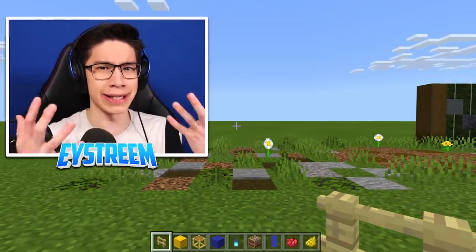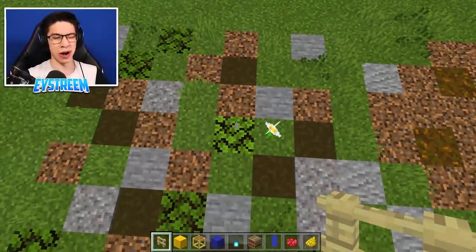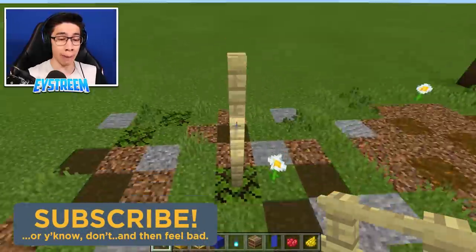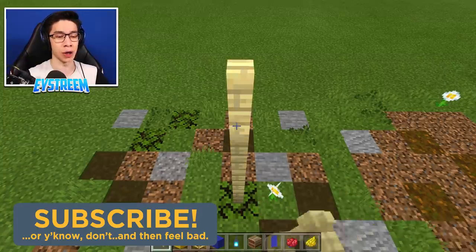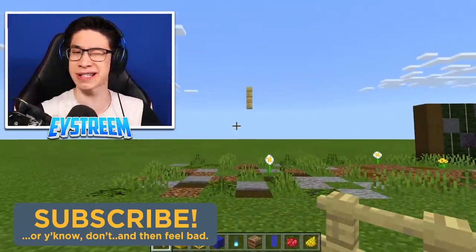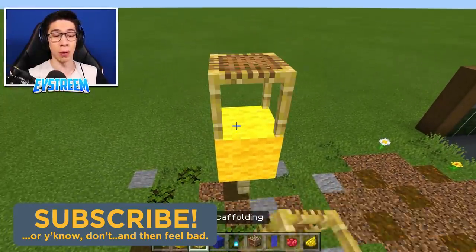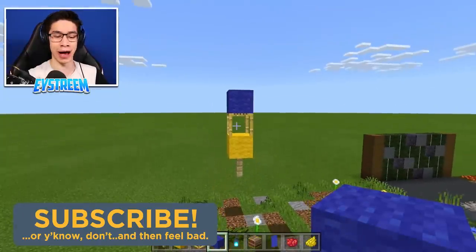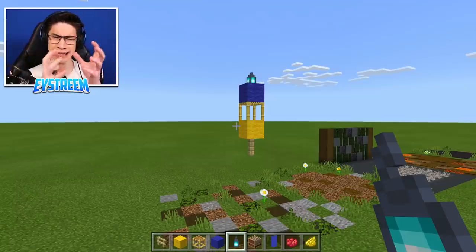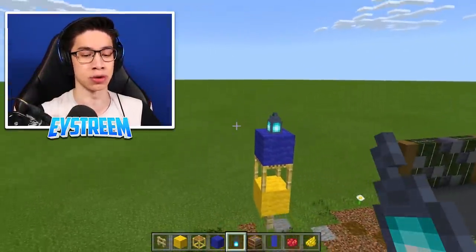First, choose where you're going to place this box kite. Build up with any random block three blocks tall. Above this, place one birch fence block and destroy the three blocks underneath — that's going to be the bottom of our box kite. Then grab your yellow wool and place it above your birch fence, one piece of scaffolding, then blue wool just above that. Next, grab your soul lantern and put that right on top. This is the inner skeleton of our box kite — it's actually going to light up at nighttime, which looks really, really cool.